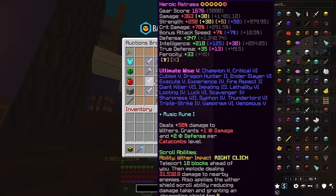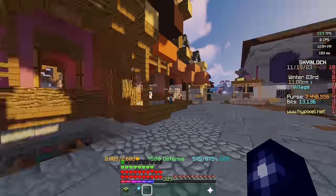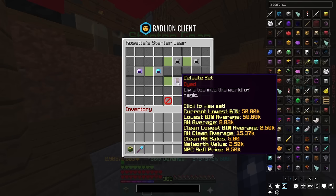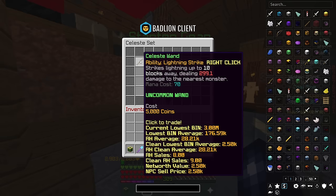Now you do see a lot of people teleporting around making explosions with this strange blue magical sword, but the real question is where exactly do you start? Well first of all we're going to take a look at the progression of weapons. There is an NPC in the hub not too far away from spawn called Rosetta that sells starter gear. If you click on Rosetta and take a look at the Celeste set, there is what I would consider as maybe your first mage weapon.